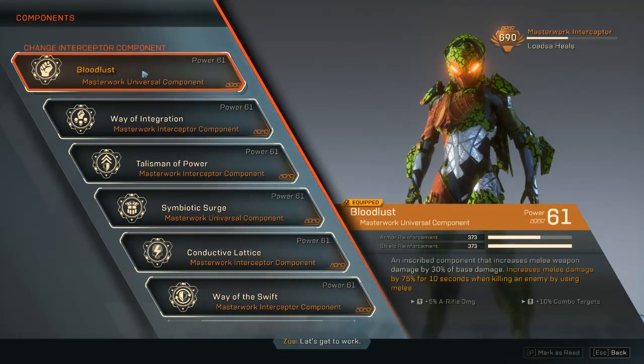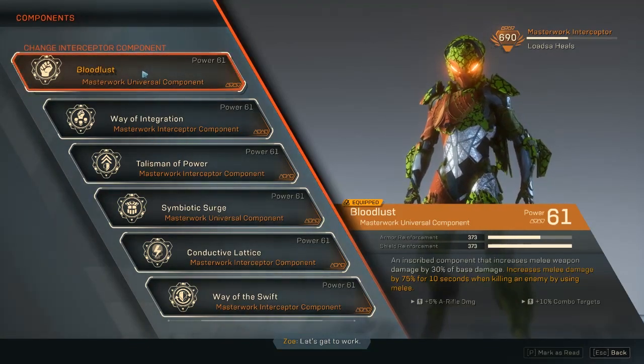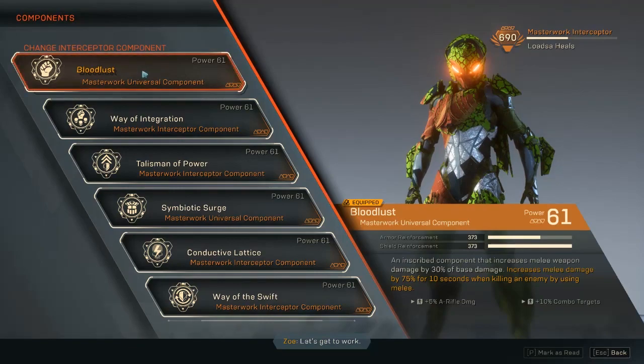For components, the obvious one is Bloodlust. It's a universal component, so we don't get the interceptor-specific armor and shield bonuses, but it's inscribed to increase melee weapon damage by 30% of base damage — amazing for this build. It also increases melee damage by 75% for 10 seconds when killing an enemy with melee. So combined with the Unending Battle perk, you're doing massive melee damage. You also get 5% assault rifle damage increase and 10% extra combo target damage.